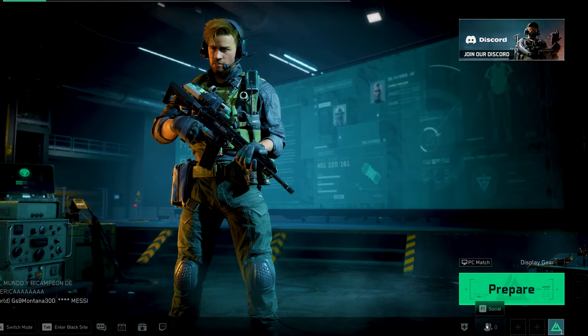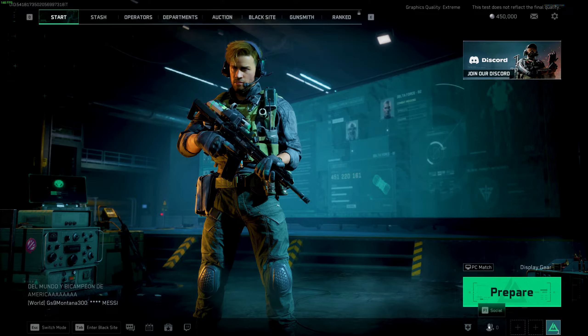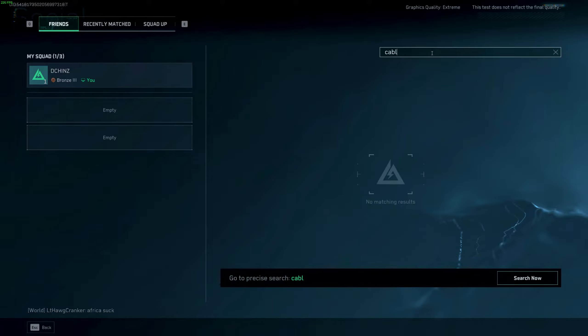You need to go to your social screen, and you can do that by pressing the F1 key or tapping on the social icon in the bottom right corner of the screen. From there you would enter the player name of the person you're trying to add to your friends list.